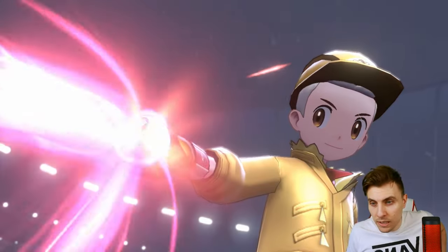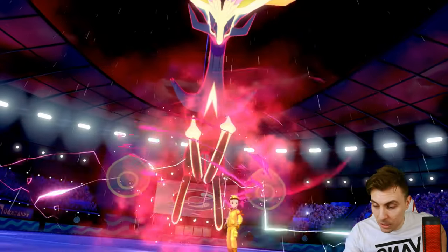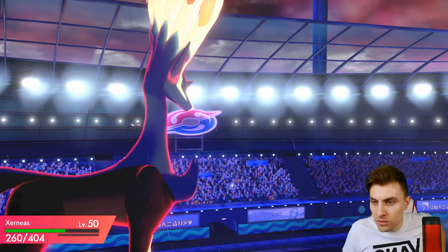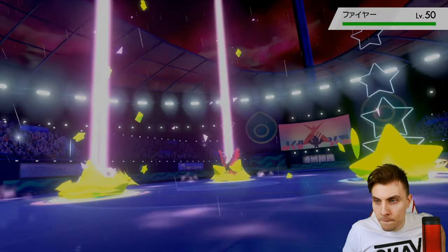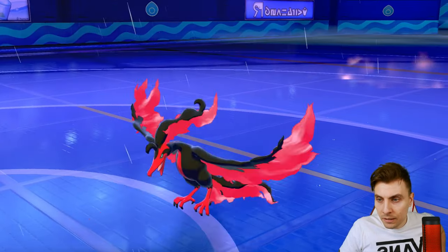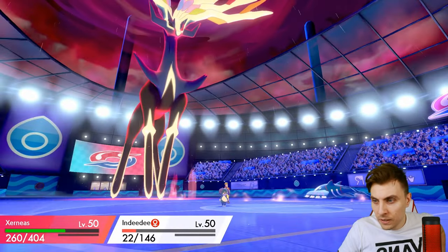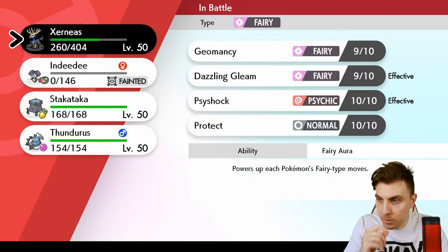There's no way we don't take down Moltres here - even if it Dynamaxes, we should still be able to take it down with Starfall. The only issue is we lose Psychic Terrain, so Expanding Force won't be as effective. But I want to mitigate the speed control options my opponent has - losing Moltres means they've lost Airstream support for Kyogre. We could definitely see Mimikyu come in and try to set up Trick Room. The Origin Pulse avoids Xerneas, which is a huge bonus.